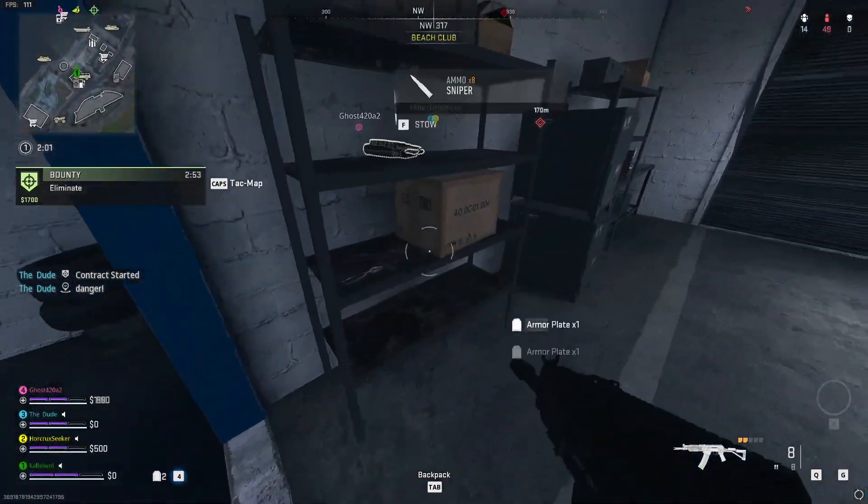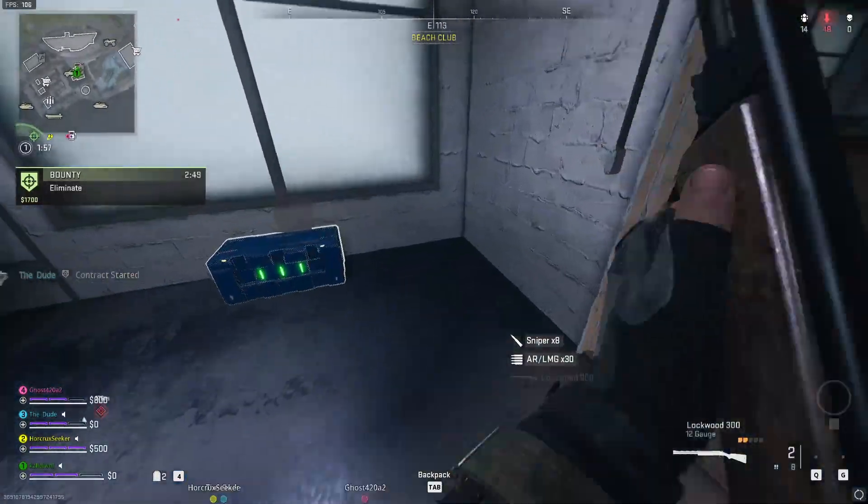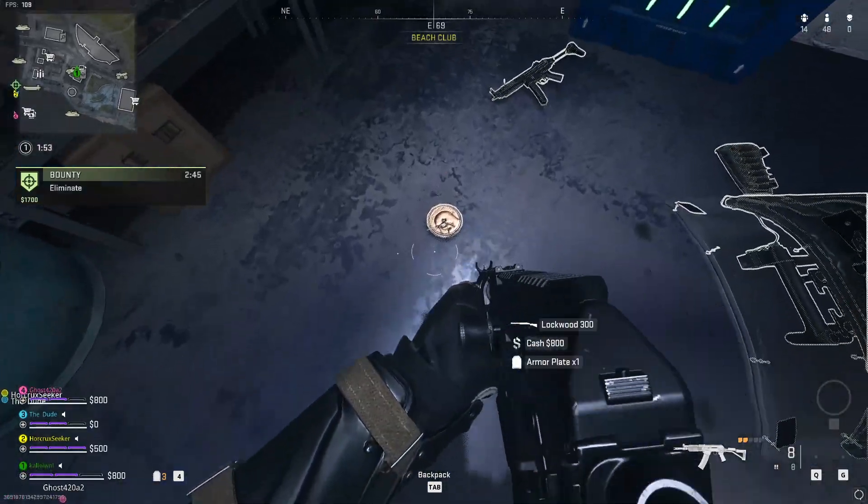You can find these tokens all over the map in different chests and duffel bags, and they drop pretty frequently, so you'll see a lot of them in one match. Here you can see me getting two of them in chests.